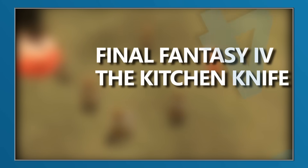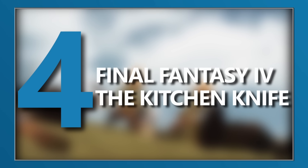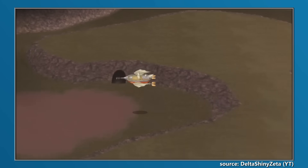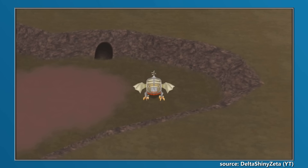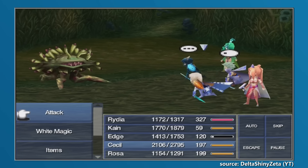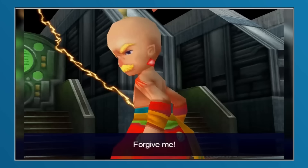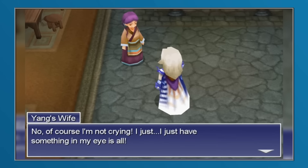Final Fantasy IV saw the franchise enter into the 16-bit era with renewed focus on the core narrative. This came with added linearity in the campaign, but astute players could still find side diversions here and there if they knew where to look. When travelling through the underworld in search of the sealed cave in the upgraded Falcon airship, inquisitive players may have been able to locate the Sylvan Cave in the northwestern area of the map. This cave, home to many treasures and some tricky foes, also held another secret: their presumed-to-be-deceased ally Yang, who after nobly sacrificing himself in the Tower of Babel to save his friends, was in fact still alive — albeit unconscious and unaware of their presence.